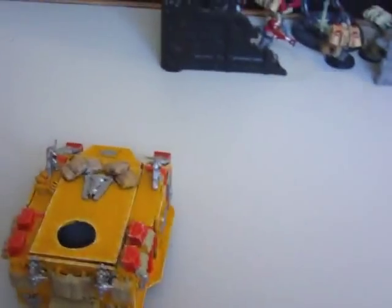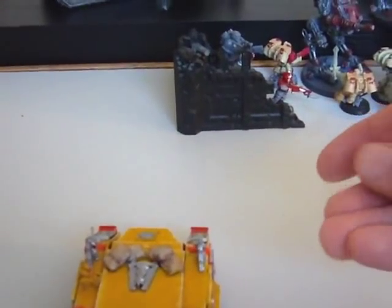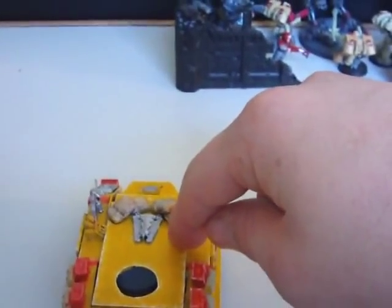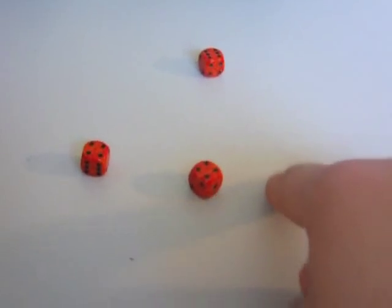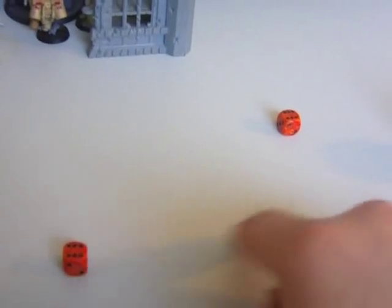Turn four for the Space Marines. The Razorback tries to repair itself — it fails again, so going right into shooting. It has two choices: shoot at the veterans, who would only get their cover save, or shoot the Chimera's side armor. Since this is probably the only chance to shoot the Chimera's side armor, it fires the twin-linked heavy bolter. Twin-linked means you can re-roll failed hits once. It hits with all three. Strength five against armor ten — two penetrating hits, so this was probably worth it.